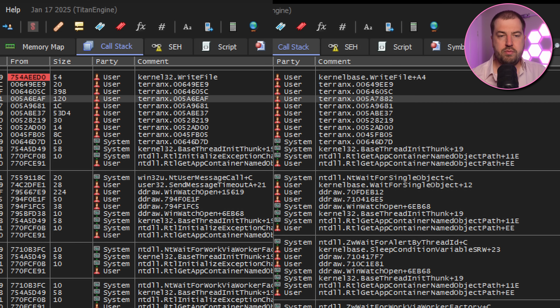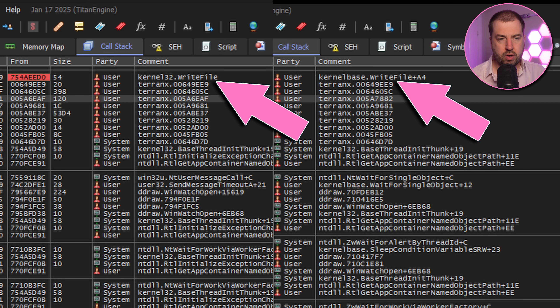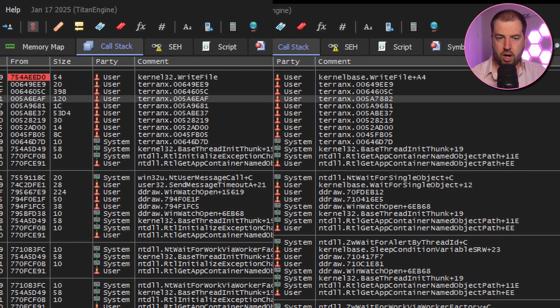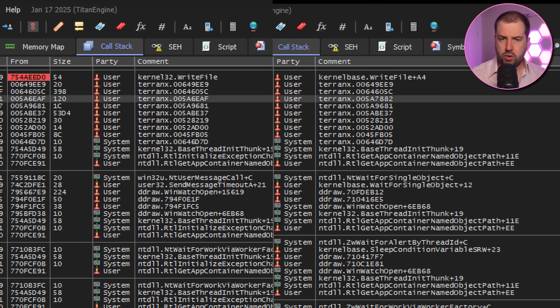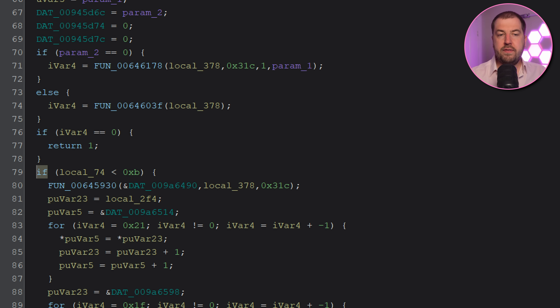I think we're onto something here. I've stepped through both side by side and it's the first write call on Windows 11 that fills the file with garbage. Interestingly, the call stack is the same in both except for one call, so they're both ending up at the same write call at the same time just through different routes. Painfully tracing through them both side by side, we end up at an if statement which does some extra code if a value was less than 0xB. This is never taken on Windows 10 but is taken on Windows 11 and this extra code seems to be causing issues.